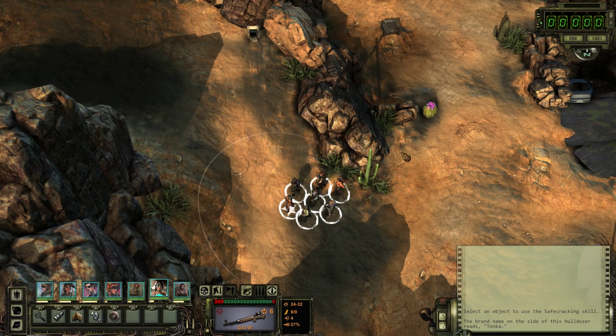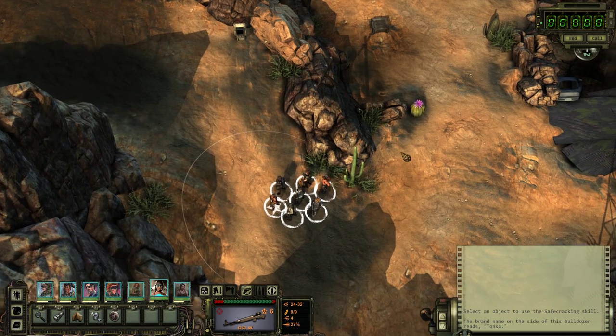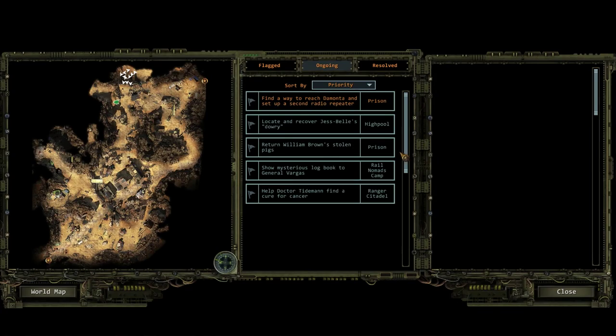Welcome back to Wasteland 2. There are many different pathways I can go from here. We're in the area surrounding the prison. I think this is surrounding the prison — I don't think we've actually entered it yet.